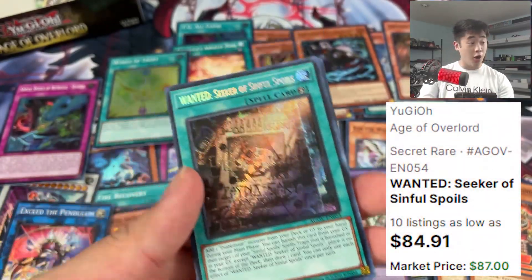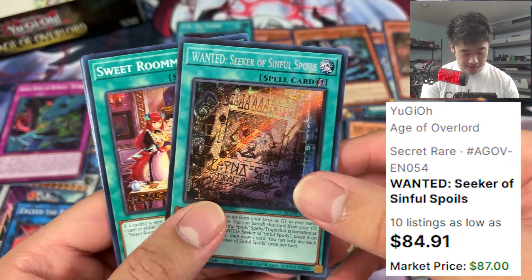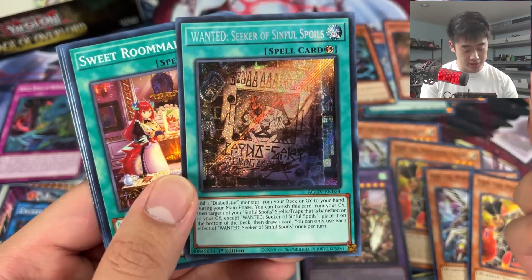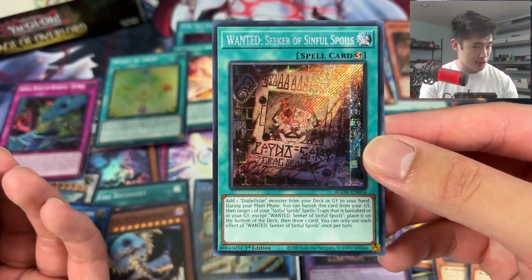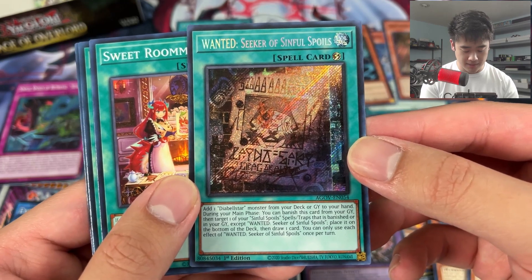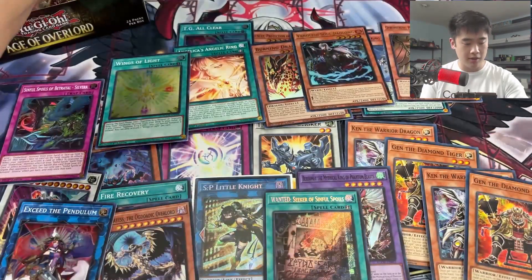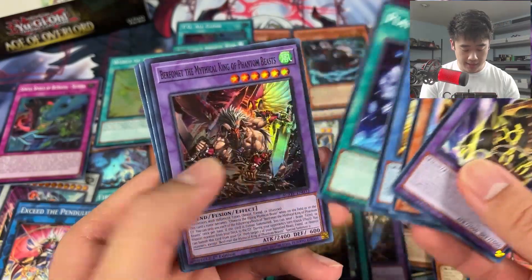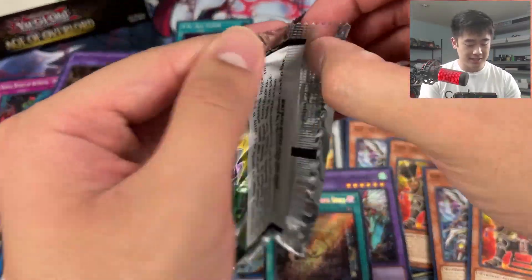Oh shoot - yo, this box is crazy! Oh my goodness, everything I wanted! You need three copies of this card and then one Dia Bell Star typically. A three-of I need in secret - I'll take that. It basically just adds Dia Bell Star from deck or graveyard, and also during the main phase you can banish this card, target one Simple Spoils spell trap that is banished or in the graveyard, put it at the bottom of the deck and draw one. So it basically recycles whatever you used to get the Dia Bell Star engine going - really nice. And it's a quick play card that adds, so you can chain the effect to add after Droll - something really cool you can do.